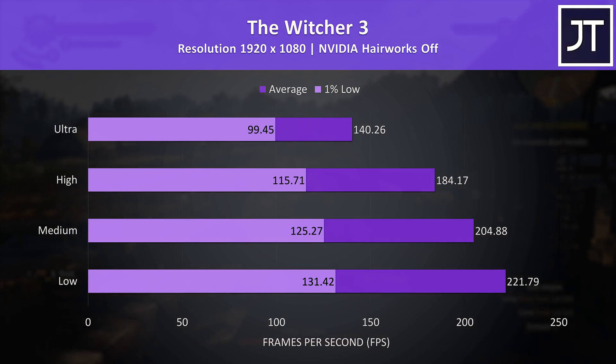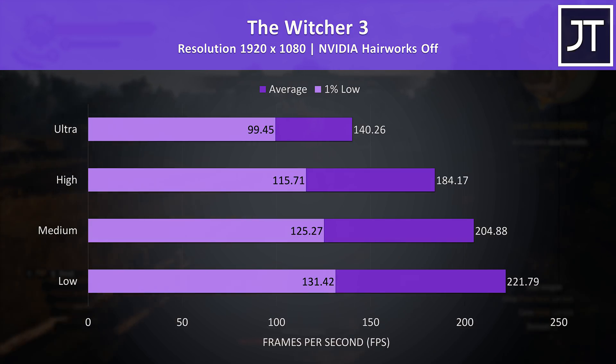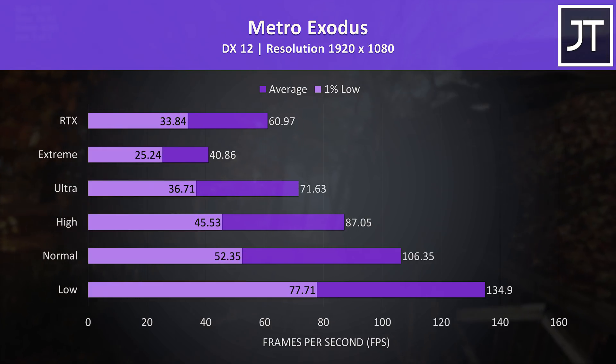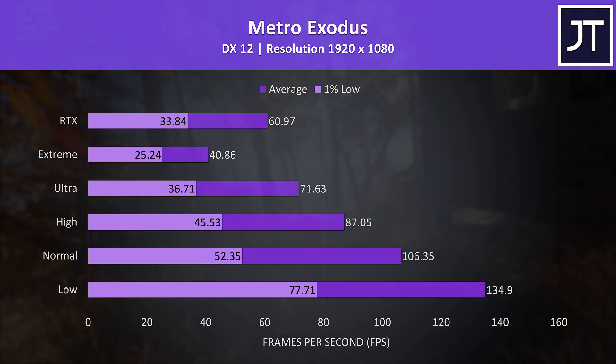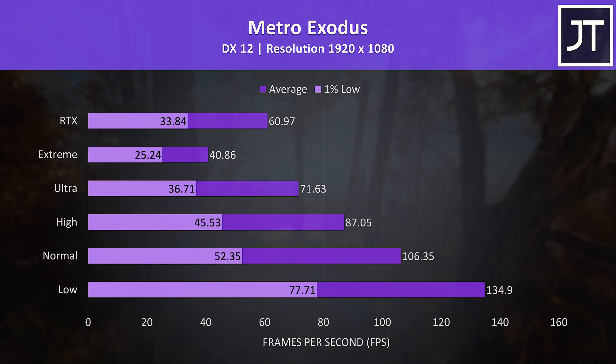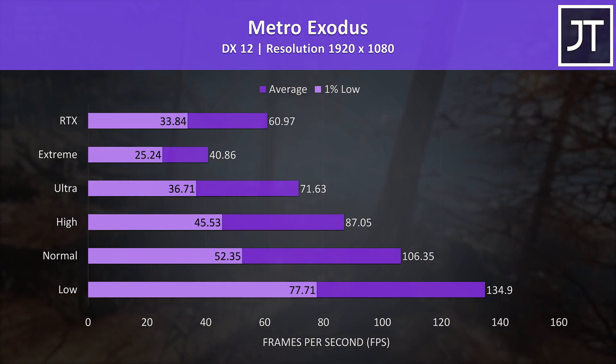The Witcher 3 was also running without any problems with the highest ultra setting preset, though there was a reasonable boost to be had by stepping down just one level to high settings. Metro Exodus was tested with the game's benchmark tool. The built-in RTX preset was just able to get 60 FPS. Extreme settings are quite intense, so we're only around 40 FPS there, but you really don't need anywhere near max settings to play.